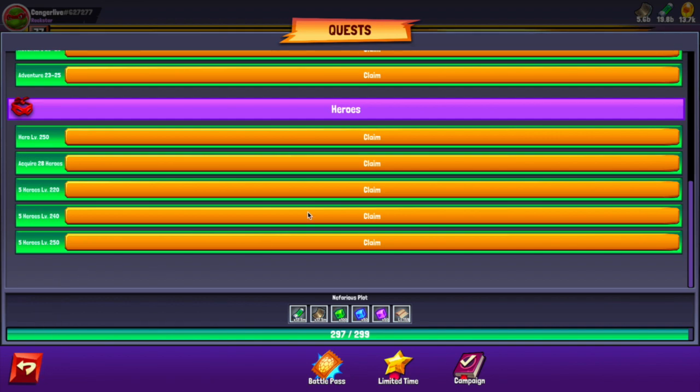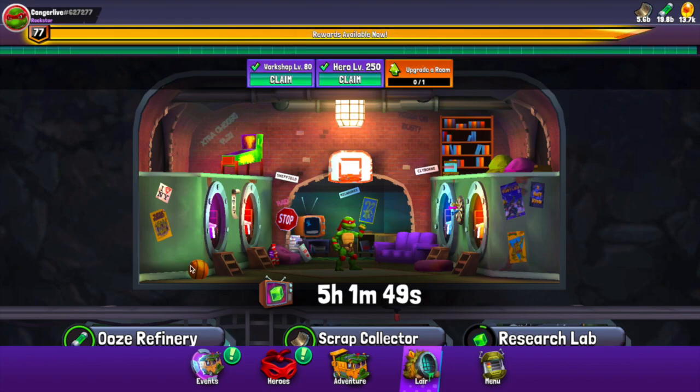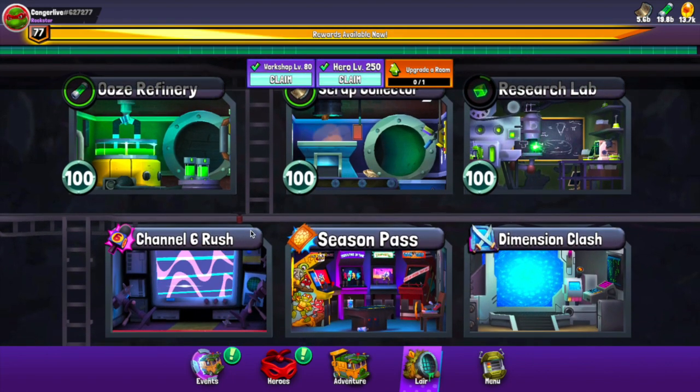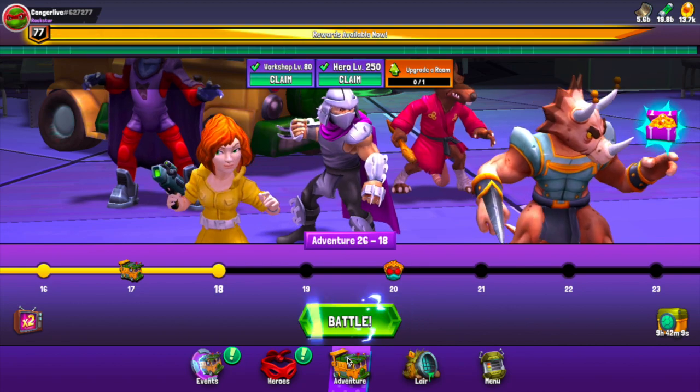I'm saving those quest rewards for when I want to try and get Rocksteady and Raphael. They said the layer pickup to actually collect your rewards should be coming out on the 5th of August, so pretty soon. Other than that, one of the coolest things they added to the UI is the battle report.